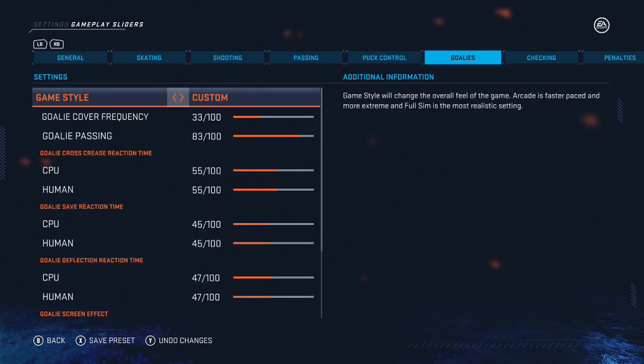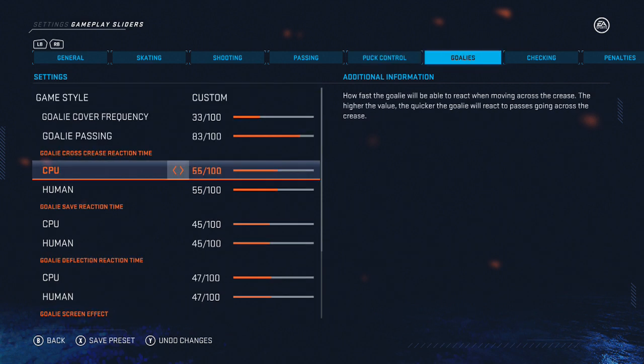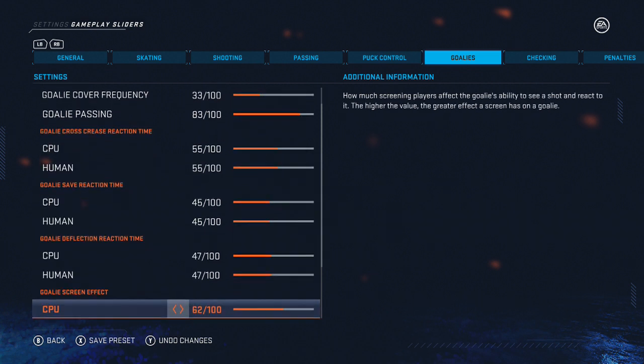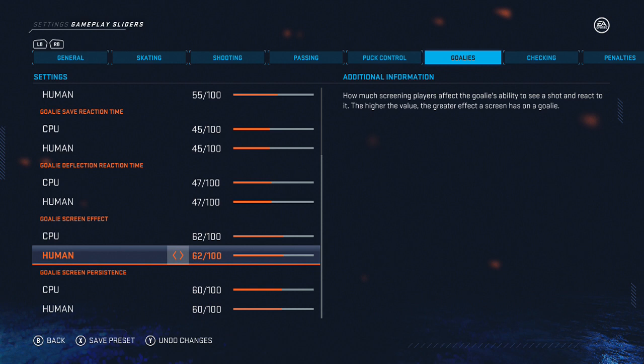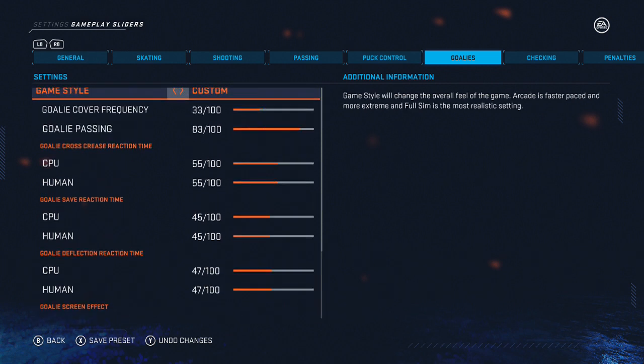Puck control I don't really touch a whole lot because I feel like it's already pretty good to where it should be. For goalies, the main thing I do is bump up the cross crease reaction time slightly, because the computer and players will try to cheese the cross crease like crazy. Bumping this up slightly gives your goalie a better chance to make a save. I also bump up deflection reaction time and screen effect just a little bit, so that having a nice screen in front has more impact.